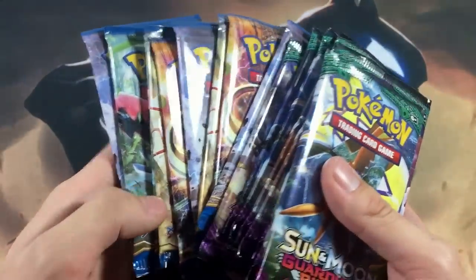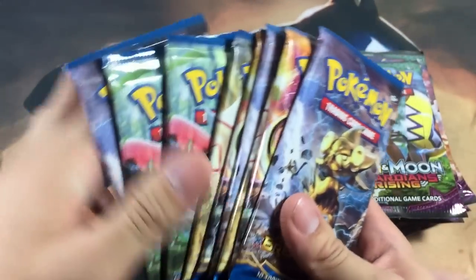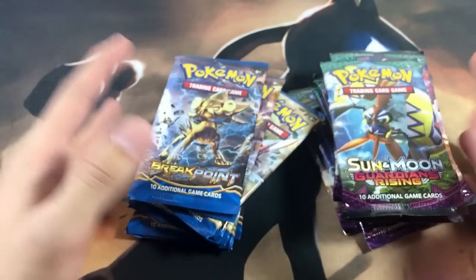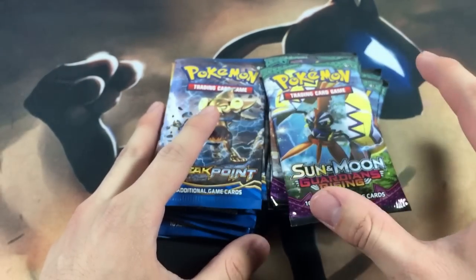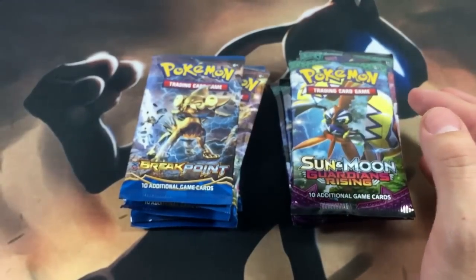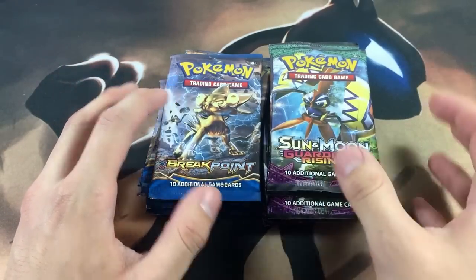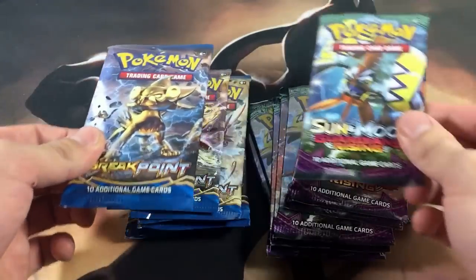A quick backstory on these packs: I got them for $2.25 a piece from a Facebook seller. The reason they're so cheap is the seller opens new release collection boxes, sells the promos and figures, then resells the booster packs inside for profit. I picked up nine Guardians Rising and nine Breakpoint — I wanted 18 Guardians Rising but couldn't get them due to high demand. At two dollars a pack, I can't go wrong.